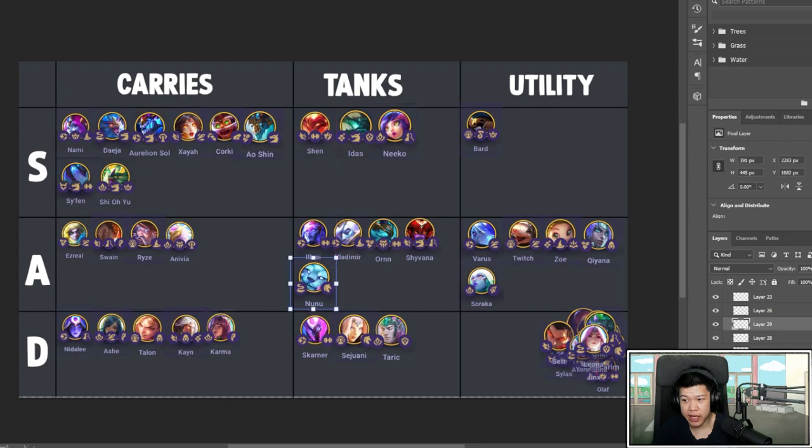Nunu — with Cavalier she can be a good tank. If she survives she can do true damage to units, which is very valuable and sometimes can eat tanks. I've seen people carry with Nunu — pretty scary. Overall she's an okay unit. Cavalier is great frontline — four or five Cavalier works like a charm.